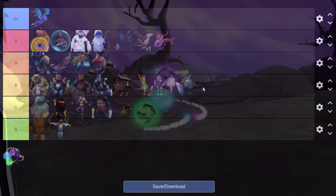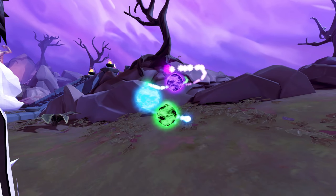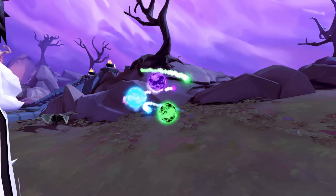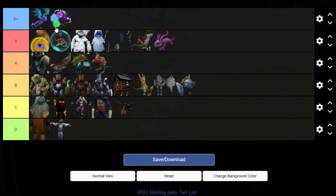We then also have Willow. Willow is basically another S tier pet. I like it just as much as Rue. So I'm going to actually put it this way — that is the list. Now there's a lot of pets in S tier, and that's because I like a lot of the skilling pets.